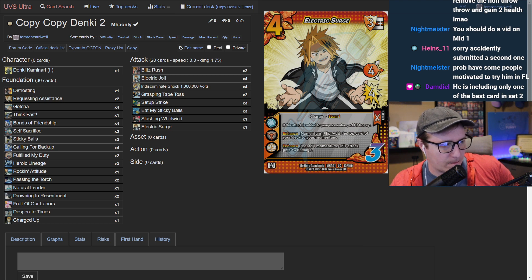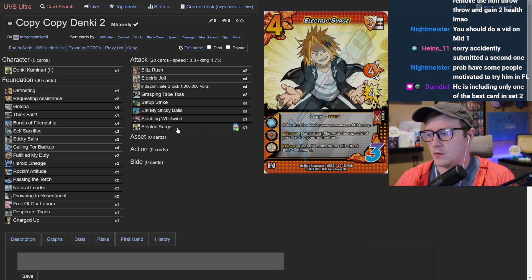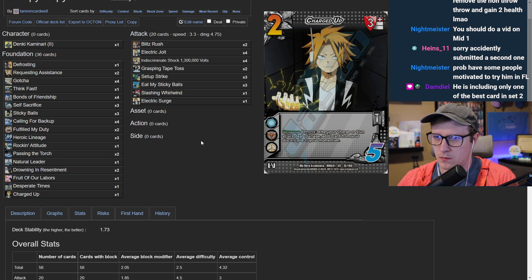The guest explains why Electric Surge is better: it only hits for seven but uses one less momentum. That one momentum is like committing one of their foundations, making it pseudo one speed faster. It also has stuns. On a kill turn, you pop seven damage, then use the rest of your momentum to commit them out, forcing a block. It's easier to activate and when it's in momentum it counts as two, which is great.